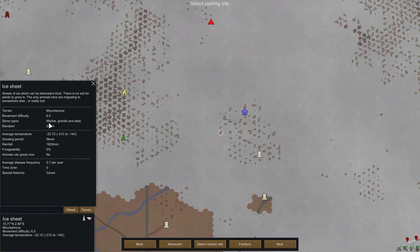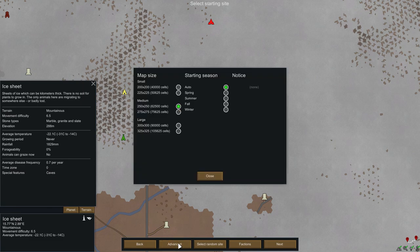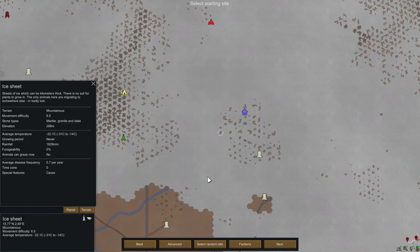The tile has marble and granite. Marble is a stone type with the highest beauty, and granite has the most HP. The temperature is not too bad — keep in mind that the warmer it gets, the higher the chance of infestation. The map also has caves where you can steal jelly. In advanced options I like to make the map slightly bigger so you have more space to build in the mountains, though it does make your game a bit harder since animals might be further away.